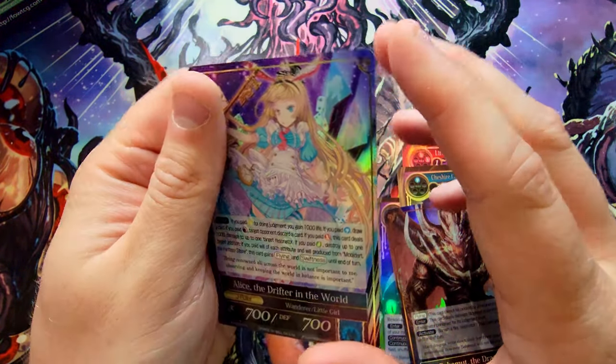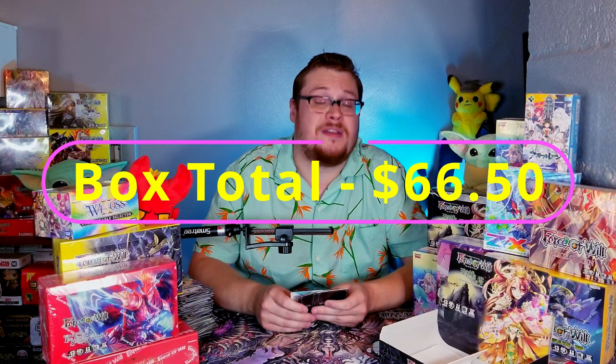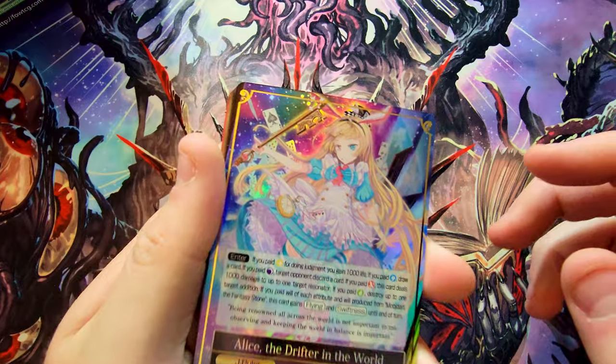Our J-rulers: Bahamut the Dragon King and Alice the Drifter in the World — oh yeah! I'll put prices up on screen. I don't know how deep I'll go into prices on this set since a lot of the values are pretty low outside a handful of cards. Hope you guys enjoyed this unboxing — if you did, leave a like and a comment, it helps get it out there. Subscribe because we've got tons more to open. I'm going through every single box, including my two Decisives. Thanks for watching — see you in the next video!